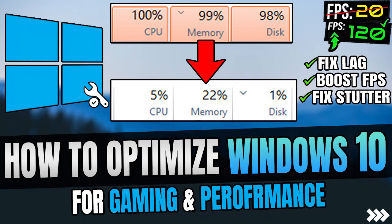Hello and welcome to T-Boost channel. Today, I will show you how to fully optimize Windows 10 for gaming. This will help you free up RAM, reduce CPU usage, and maximize performance. Without any further ado, let's get into it.